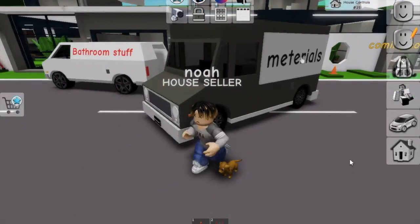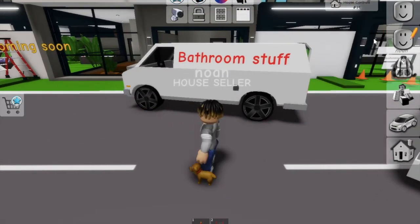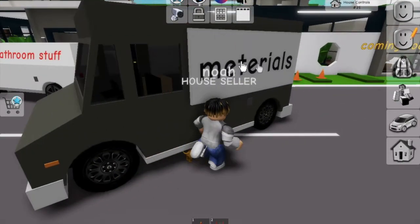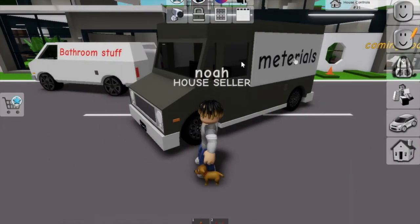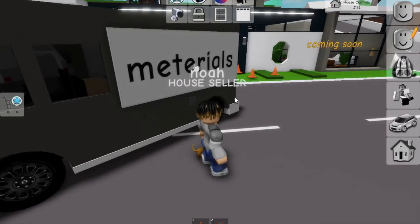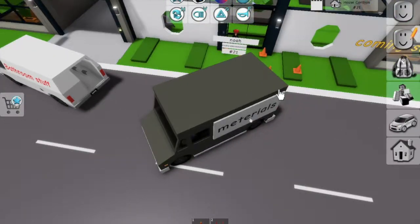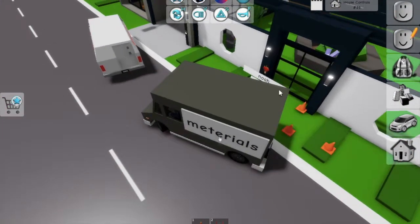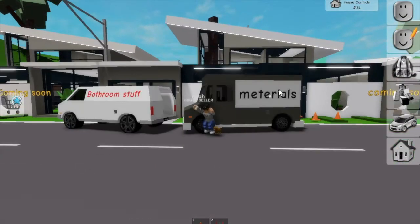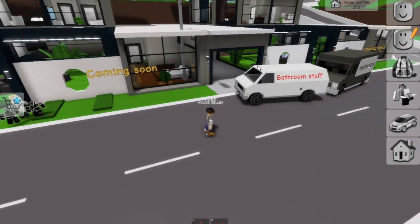For the next step, you're gonna want to get this van right here — get this van too. On one van you're gonna put bathroom stuff, and on this van you're gonna paint it this color. It's fine if you don't have the exact color. You're gonna want to write 'materials' on it, then park the van like this. It's already starting to look good.